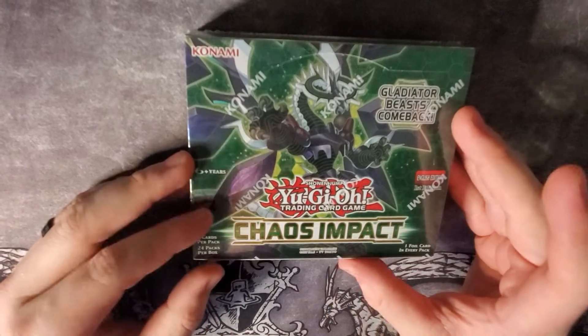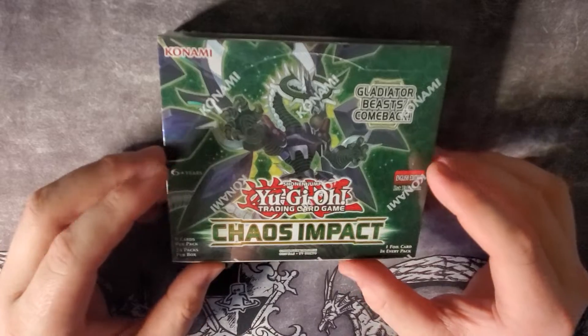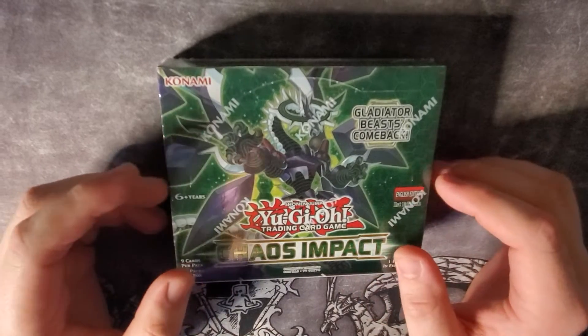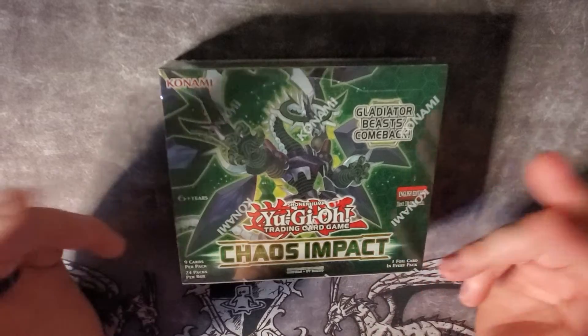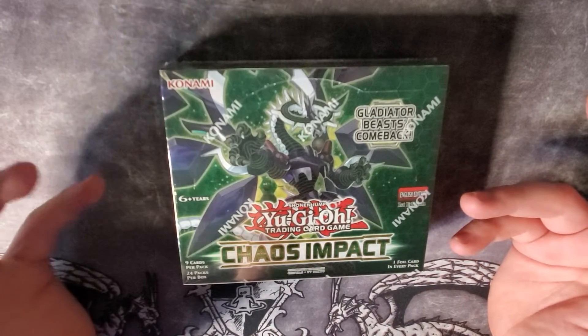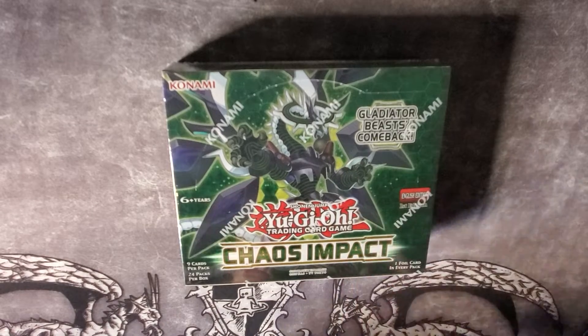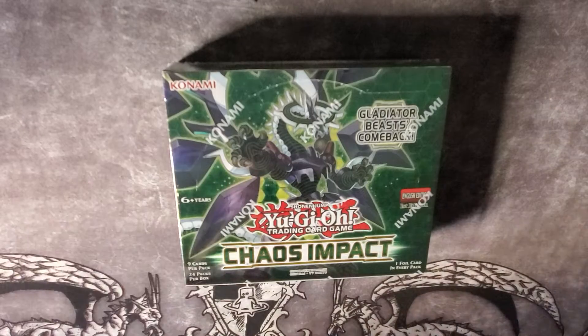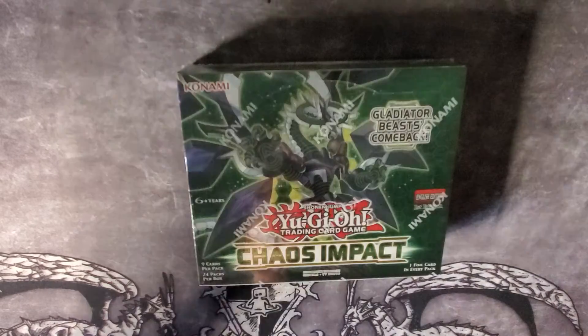It has cards like the Unchained, which is gonna be a really good archetype — it's being really slept on right now but I think it's gonna be good. It's got the Gladiator Beast cards in it, new support for them, and it's got Striker Dragon which is support for Rokket cards, then the Aromage support. Mainly I'm just here to hopefully get a Prismatic and the Unchained cards.